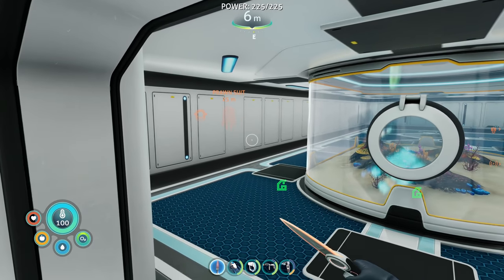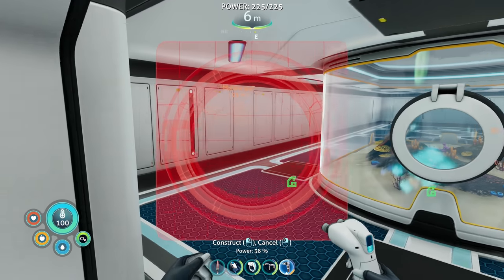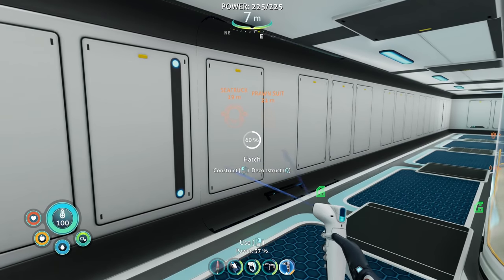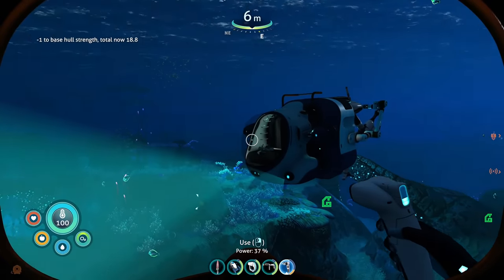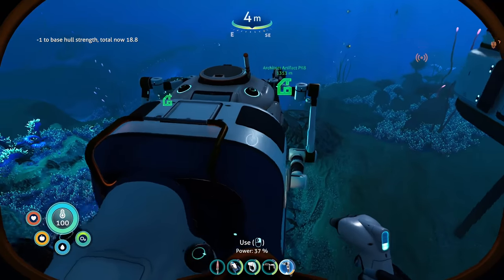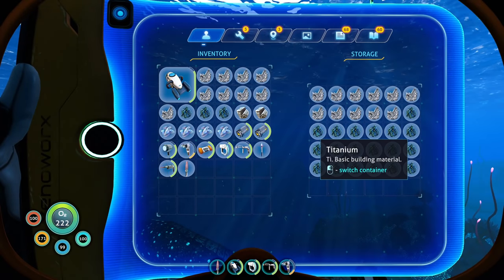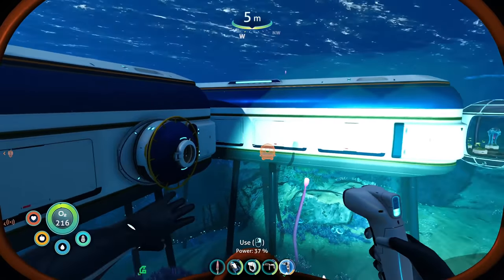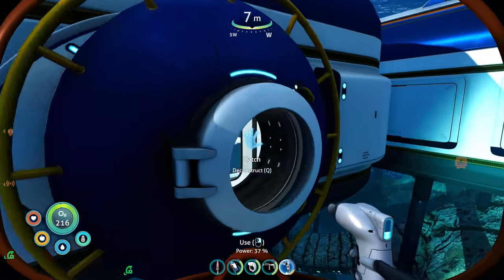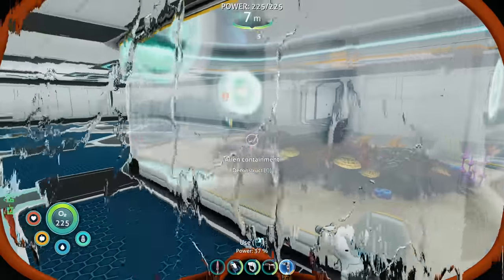We need titanium. Actually, we need another hatch — can we throw another hatch right here? We need easier access to our base, you know what I mean. It's a perfect place for a hatch. Let's grab all this titanium — good gosh, we need so much titanium. It is crazy how much titanium you can use in this game, it's insane.